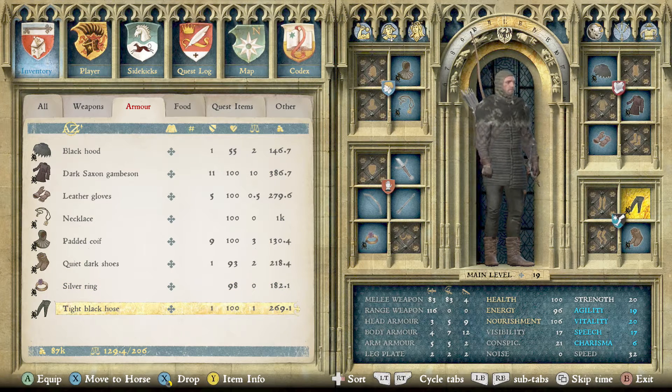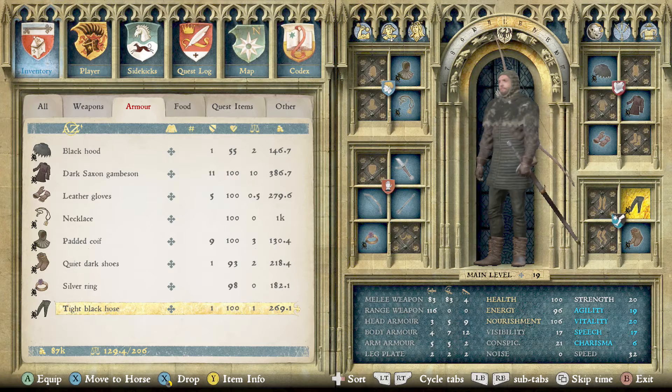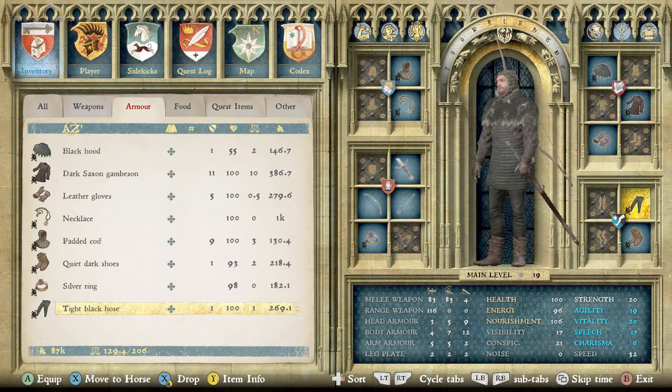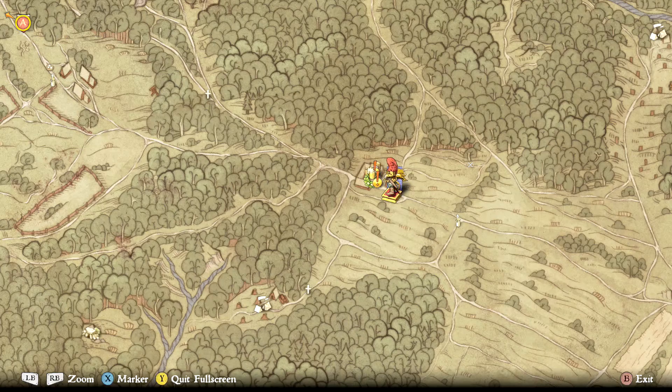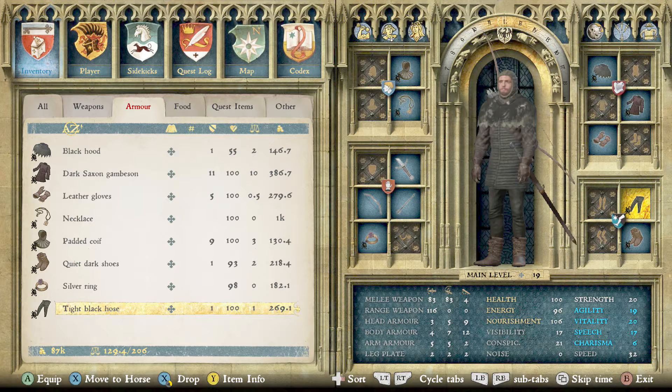The last piece of the outfit are the tight black hose. These can be found at any tailor in Rattay and Sasau. They're also on the Bailiff of Skalitz, the Bailiff of Uzhitz, and Andrew the Innkeeper at the Inn of the Glade. You could probably find them on the Skalitz Bailiff's corpse, as that's his name.